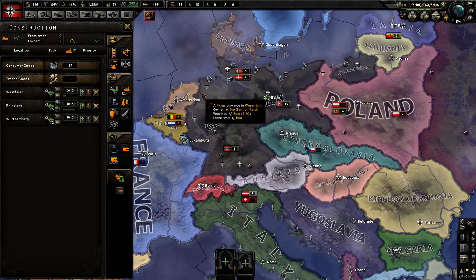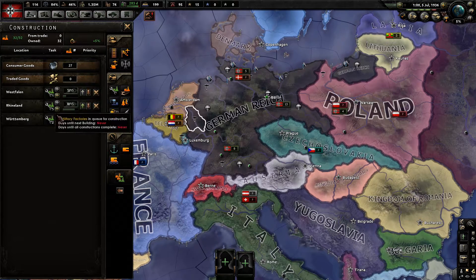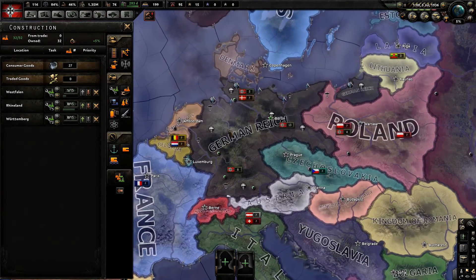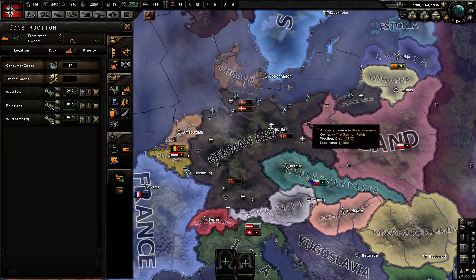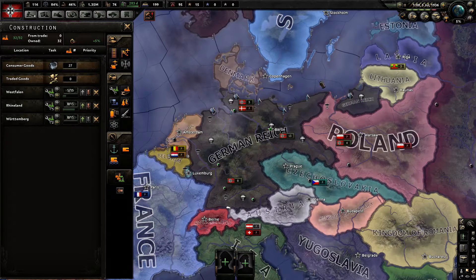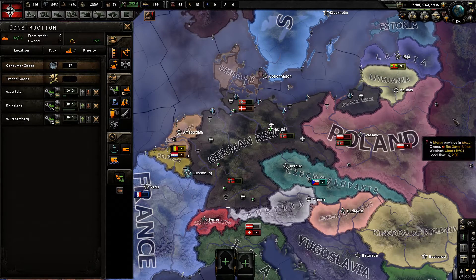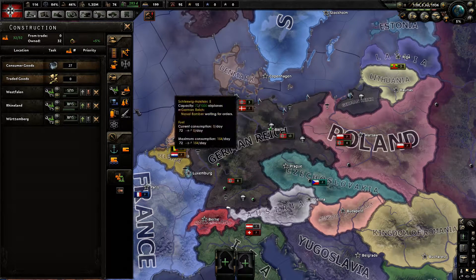To be honest, by October of 1936 I've probably only been able to build like two military factories — so really, what's the point? The way to get more military factories early in the game is just to take over other countries. I can get something like 8 to 11 military factories that are available in Poland, so instead of constructing them myself I can just capture them from other countries.